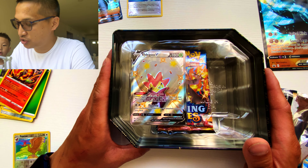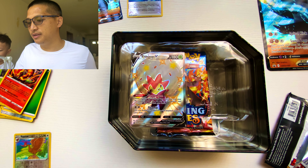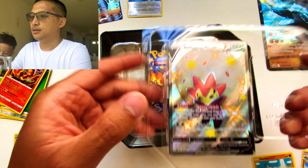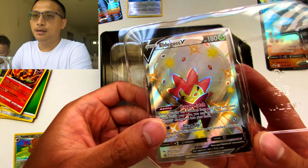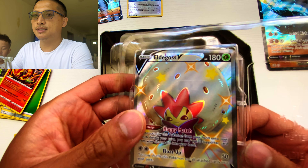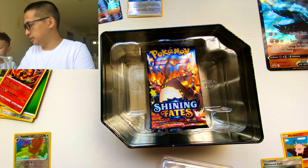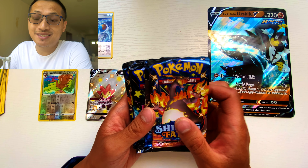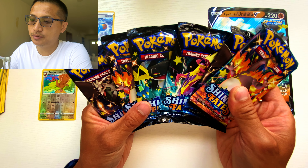We have yet to pull a shiny Charizard. So we got a Red Moltres promo — Elder Goss — one of the coolest Pokemon, and I think down the road this Pokemon's gonna be real cool. Look at that Gengar! Silas got a shiny — oh, another shiny! We got a Gengar? Silas loves Gengar. So we have six Shiny Fates booster packs here from the Elder Goss ten box.